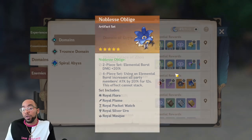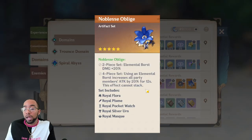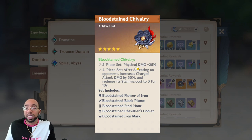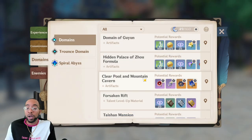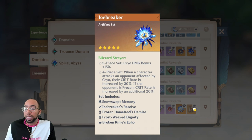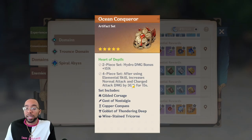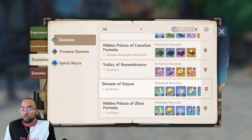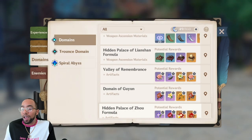If you're going to be using a character for burst support, make sure you run at least a two-piece Noblesse set. If they're a full support, just stack the four-piece Noblesse Oblige on any support character on your team. If you're doing Abyss, you want one Noblesse Oblige person in each team if you can — it's a 20% attack percentage to your whole party for 12 seconds. Bloodstained Chivalry two-piece is your god-tier go-to for any physical bonus damage dealer.